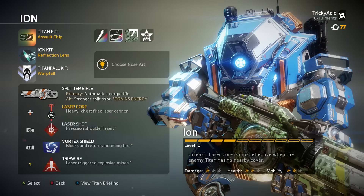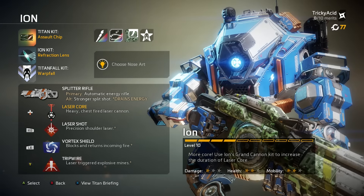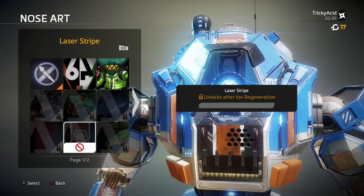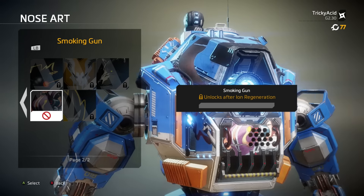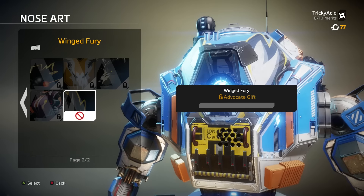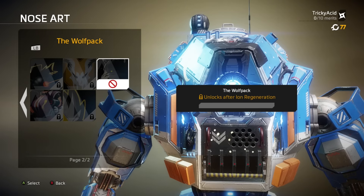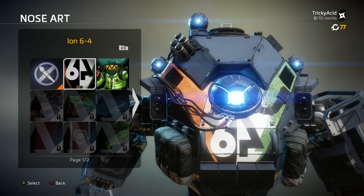Next up we have Prime Titan Nose Arts. You couldn't get nose art on Prime Titans before, but now you can. This wasn't something I felt Respawn had originally planned, but a lot of fans had wanted it and so Respawn delivered. That being said, as I switch between the various nose arts on Ion Prime, I don't think many of them work very well with her design. Some of the nose arts look okay, but even then if we take a look at the original Ion, you can see how much better the nose arts look on her.